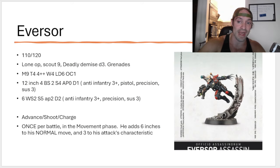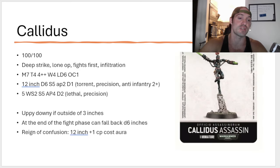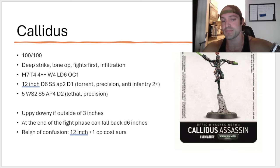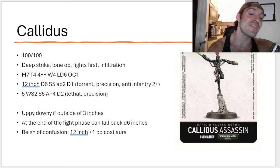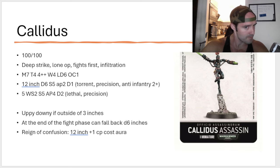That's why I don't think the Eversor is going to be all that great. I think I preferred the Eversor at 75 points when he had to choose Advanced Charge, Sustained Hits, or Precision. At 110–120, it just seems super over-costed, but his new abilities are cool. Then we have the Kalidus. Kalidus is not very different — she is still 100 points. Hilariously, the one assassin that is always going to be taken by every ally is still 100 points and not going up. She kept basically all of her same rules: Deep Strike, Lone Op, Fights First, Infiltrate. She has her normal 12-inch Torrent gun, which didn't change, and her normal attack profile didn't change: 5 attacks, Weapon Skill 2+, Strength 5, AP 4, Damage 2 with Lethal and Precision. Her Uppy Downy is almost the same — slightly different. You can no longer Uppy Downy if you're within 3 inches of your opponent, but at the end of the fight phase she gets to fall back D6 inches. And she still has her Reign of Confusion 12-inch aura with a plus 1 CP cost. She's still good, she's still great — you're still going to see her all the time.